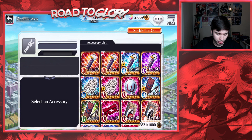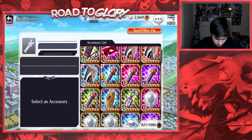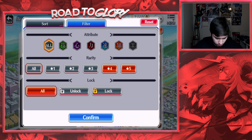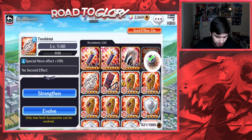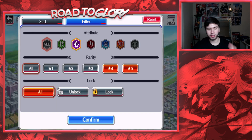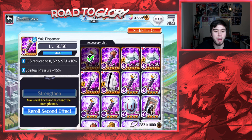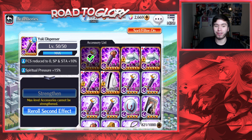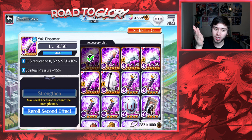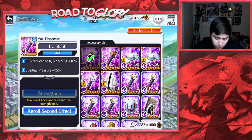I thought I had a pretty good accessory for my mind version but I might be thinking of another attribute. My best accessory is probably the 30 SP spiritual pressure one on my heart Yukio, which is actually kind of useless since I don't have a great strong attack damage heart character except for Renji. I might try him out — hopefully one of the manga characters at the end of the month will be a strong attack damage heart character. But yeah, that's basically what I've got for accessories.